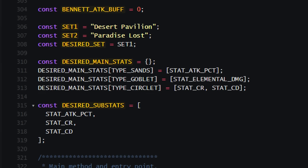Most damage dealers fall somewhere between these two extremes. Most characters have a desirable substat pool consisting of one primary scaling stat like attack or HP, plus crit rate and crit damage, and finally EM or ER — or sometimes both.